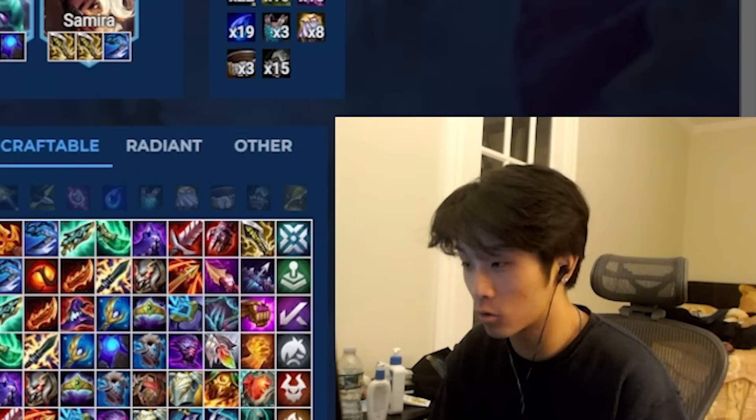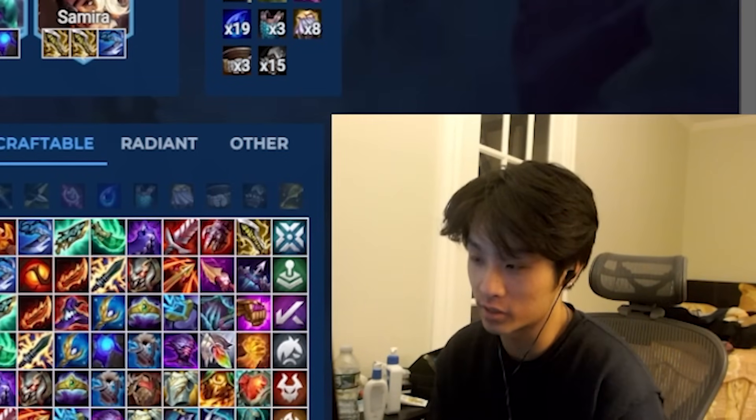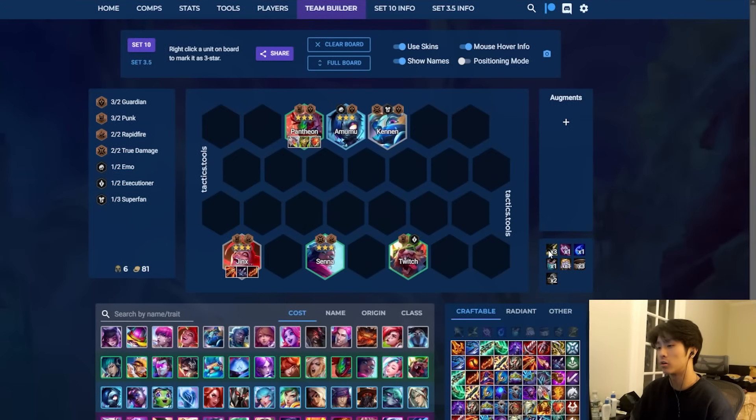I'm not going to go over every single comp that is shown here, specifically the ones that were really popular last patch that don't need much explanation, as well as ones I already explained in my previous video that haven't really changed. Those are Riven, Yone, Viego, Akali, and Karthus. I put True Damage Akali here because I think True Damage is a lot stronger than last patch. I will not be going over the Superfan Viego Karthus and Akali because I covered that in my last video.